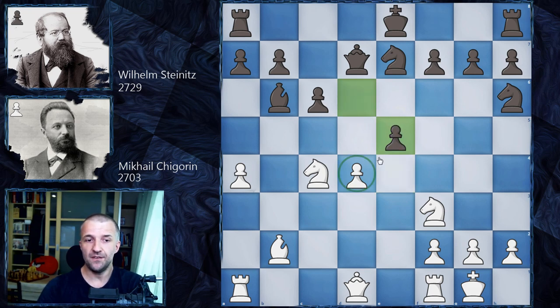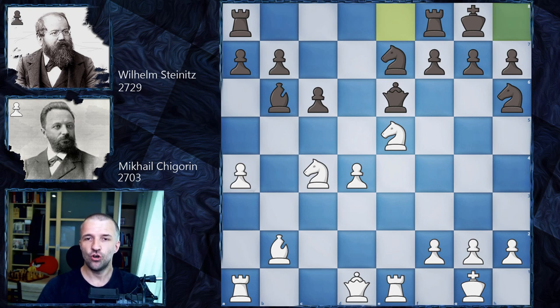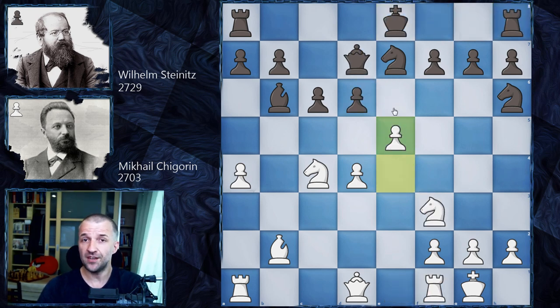First of all, if the pawn takes, then of course black is going to exchange the queens and castle and everything is fine. If the knight jumps, then still the queen can come to e6 — let's say Re1 — and black still can castle. So this is the most solid way to continue. However, Steinitz blocks the center, feeling that okay, my king is not going to castle, however it doesn't matter in this position.